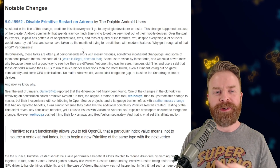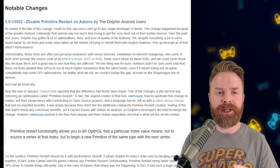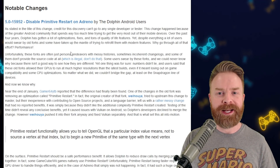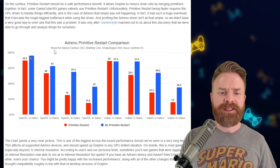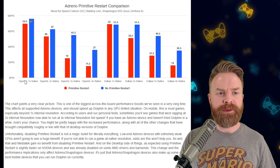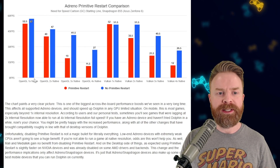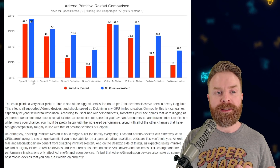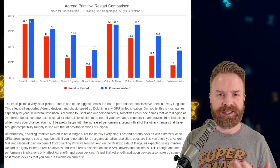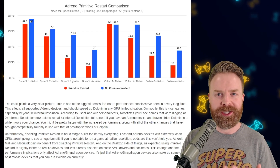They have a new feature that's enabled by default — you don't have to go searching for it. It's called Disable Primitive Restart. The result is a massive FPS boost. They tested this out on a bunch of different games, and we can see in red the performance before when Primitive Restart was enabled, and in blue after. There is a pretty big difference in FPS. Mind you, this is only applicable if you've got a Snapdragon processor with an Adreno GPU.